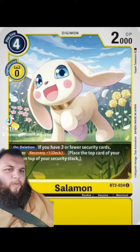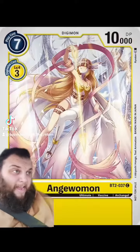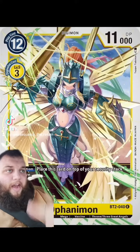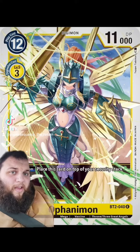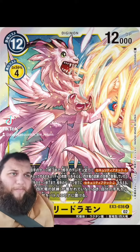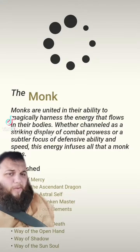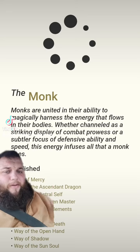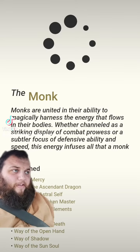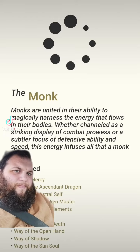It goes weird little dog thing, cat, angel, into another angel, or into an angelic dragon. Starting with Gatomon and Salomon, they're a monk. Their attacks are pure physical, and lightning paws just sounds like flurry of blows to me.